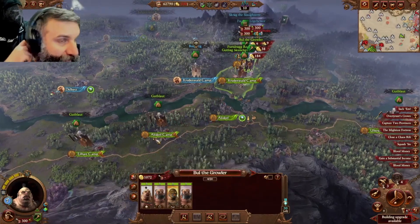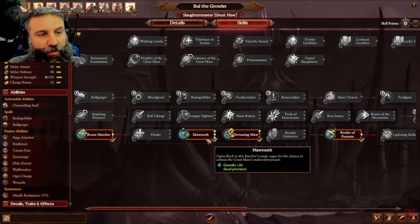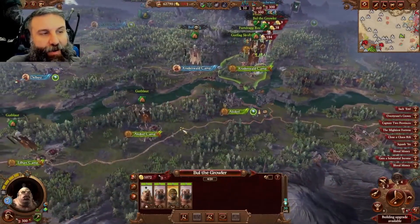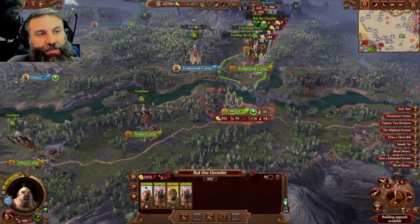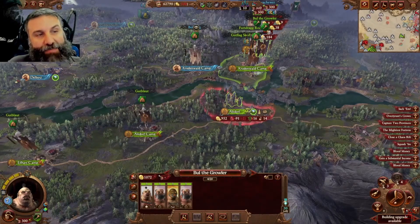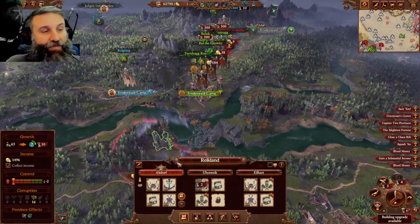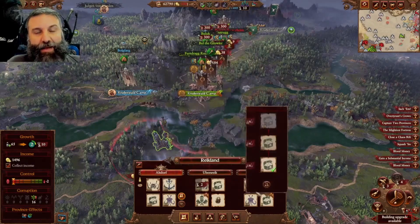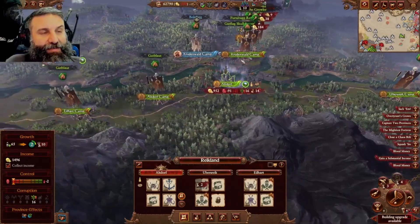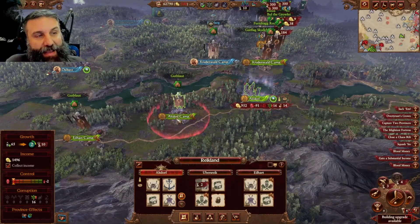As these lords level up, you put their skill points into province growth - this guy is giving plus 36 province growth. When they're sitting here raiding Altdorf, they're causing Altdorf to have negative public order, spawning a couple of rebellions. But at the same time they're buffing camp growth - three lords maxed out at 36 each is around 105 growth for the province.